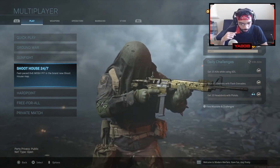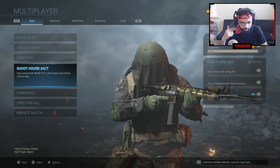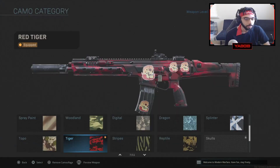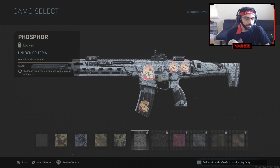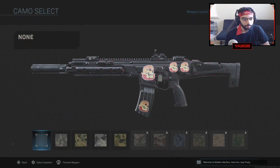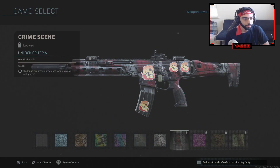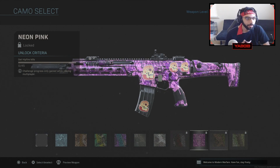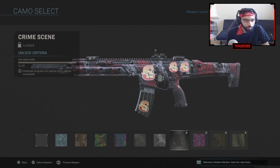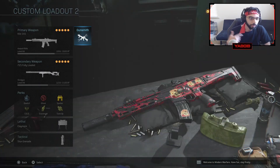Daily challenges fix — they're still testing. The UI doesn't tell you exactly where you're at, like I'm at 20 out of 35 or what — that still hasn't been fixed for some reason, which is weird. But anyway, I almost have a gold Kilo.